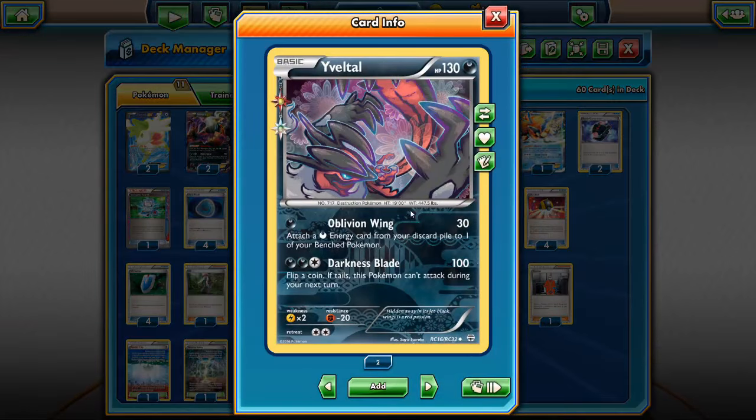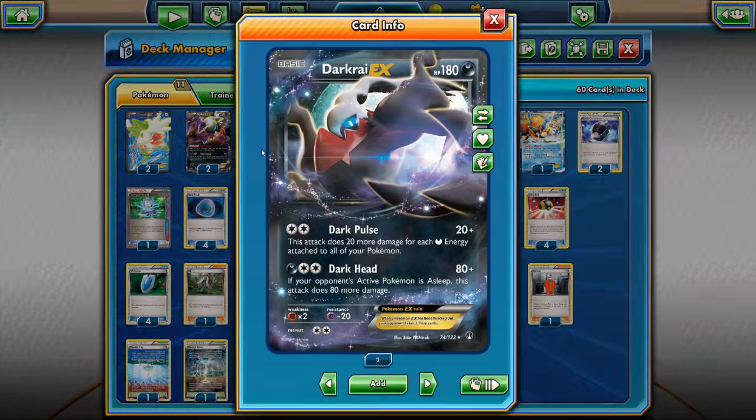Then there's one copy of Baby Yveltal with Oblivion Wing, which hits for 30 and attaches a Darkness Energy from our discard pile to one of our benched Pokemon — typically the Darkrai with Dark Pulse.